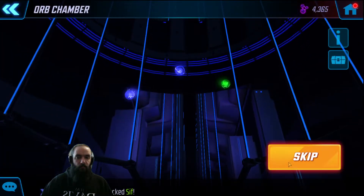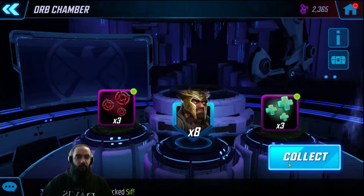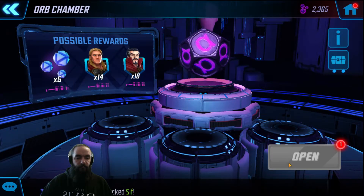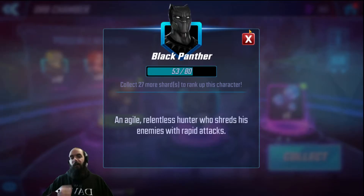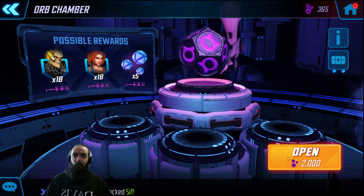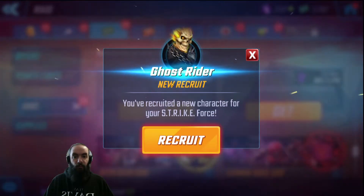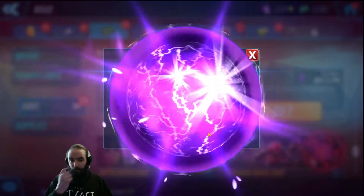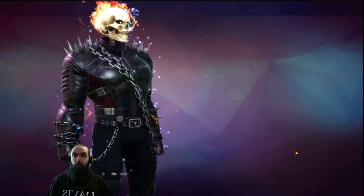Ghost Rider again. Baku. Scarlet Witch. 16 Black Panther — kind of nice, but my Wakandans are pretty low on my blitz roster right now, they're not too powerful. We're gonna recruit Ghost Rider — three-star recruit, that's pretty nice. We'll leave him at one for now.